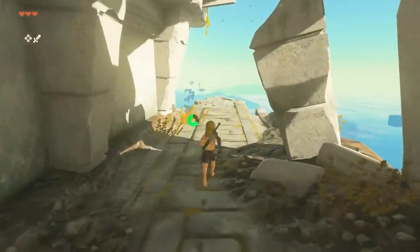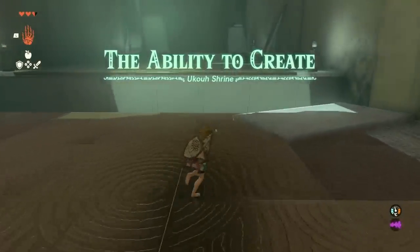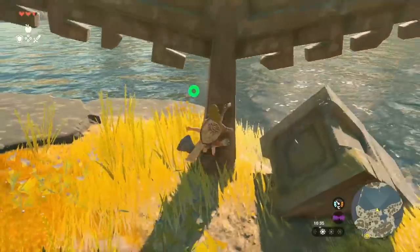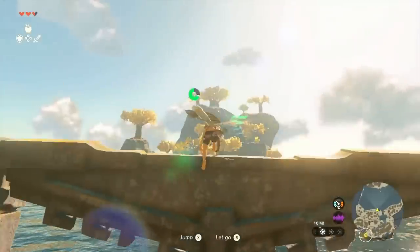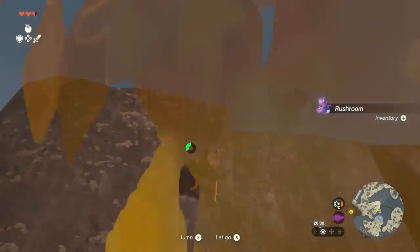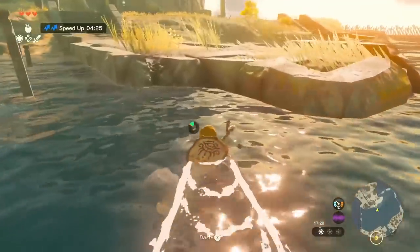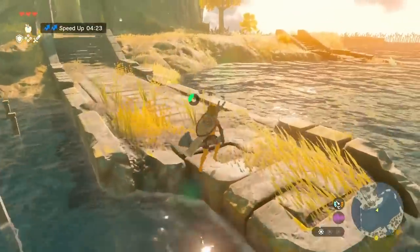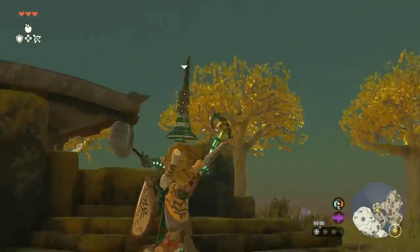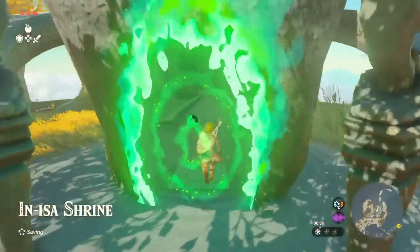Let's get started on the journey with the Great Sky Islands. We'll actually be doing Inisa first instead of Ukowu. Without Ultrahand, the path getting there is interesting. For the rail, we could shield surf down it, but then we need to grab speed and stamina food for the next bit. If we cook those, this will give us enough speed and stamina to get across the water and into Inisa.